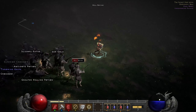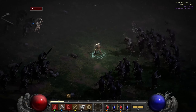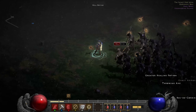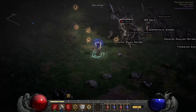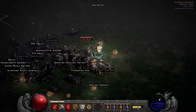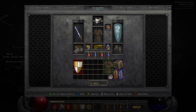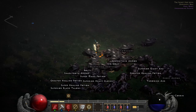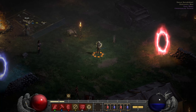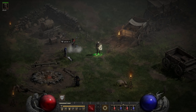Keep in mind our gear is not great — we have two Spirit runewords and that's it. Here in the cow level you can find not only a good portion of magic, rare, unique, and set items, but also a lot of socketed items. For example an open socket ghost armor where you can make a Stealth. It's a good source to find bases, and there are a lot of bases that are highly sought after. And that was the cow level.